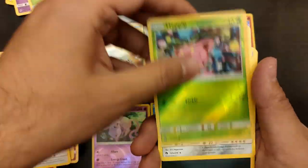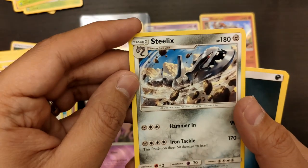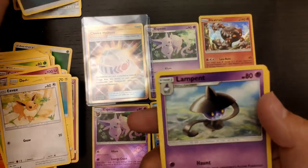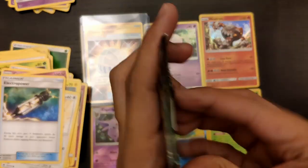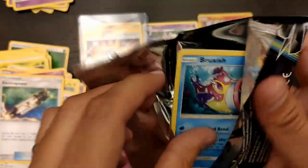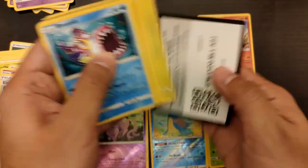I completely lost track of this pack - I'm just too excited for that gold card! We have a Steelix - very fearful right there, just doing a massive attack - a Lampent, a Sableye, and another Electropower. That gold card was fantastic, I simply love it and I hope you did as well.